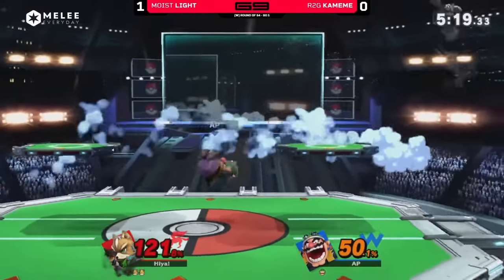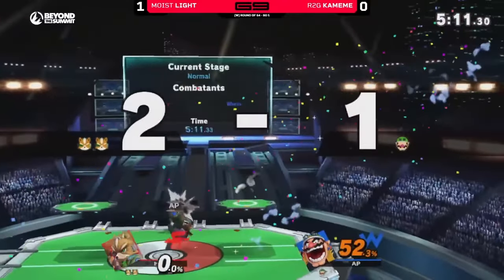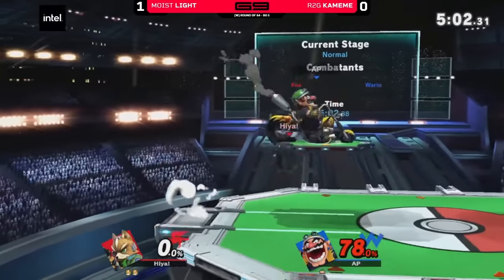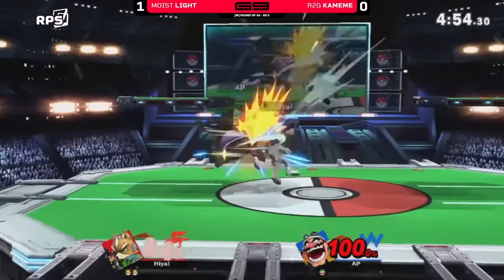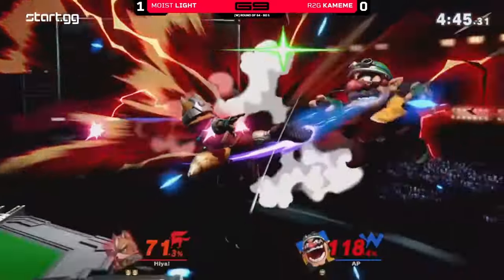Next up is dash attack, and the best goes to Fox. There are other strong options like Mewtwo and Greninja dash attack, but Fox wins because both the sweet spot and sour spot are incredibly strong. At higher percents you can combo the sour spot into pretty much anything you want, whereas Greninja and Mewtwo struggle to get that value. Honorable mention to Palutena dash attack for the invincibility frames — you just throw it out and win the trade every time.